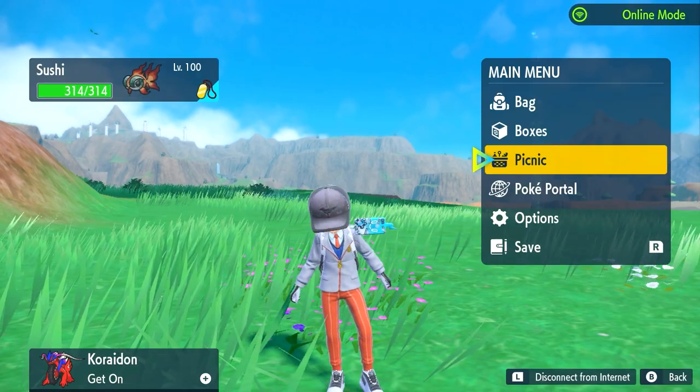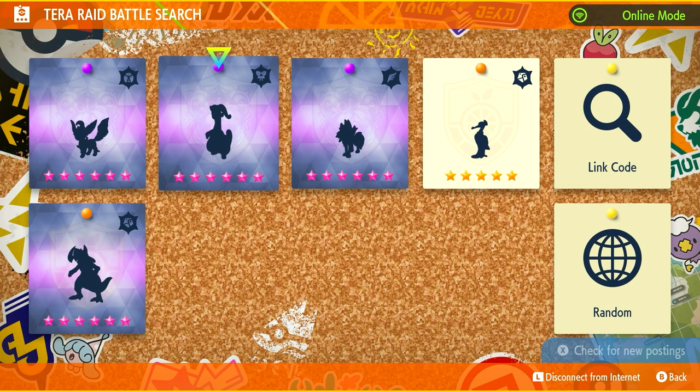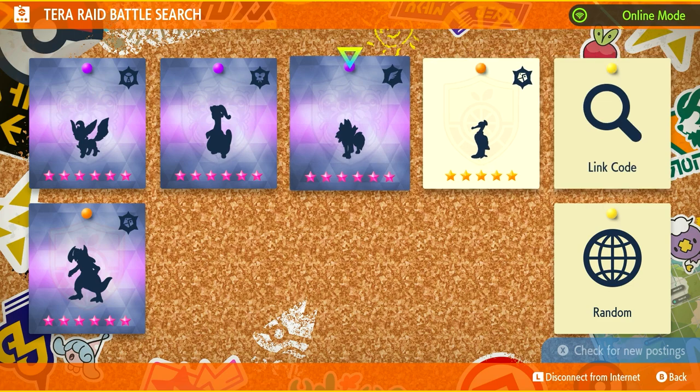If you have Nintendo Switch Online membership, you can go to the Poke Portal in online mode and then go to the Terra Raid Battle option. From here, you can quickly deduce which Pokemon you want to fight. As you can see, I mostly get 6-star and 5-star Pokemon this way. So you pick one of the Pokemon that are under the Herba Mystica you're trying to get. That is probably the best way to farm them — though you also have to get lucky actually being able to join the Raid itself, because sometimes just because you see the Raid doesn't mean you can always join it.